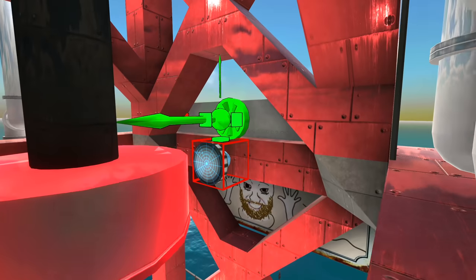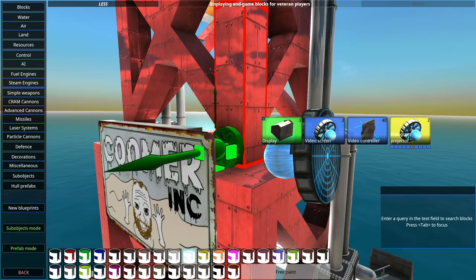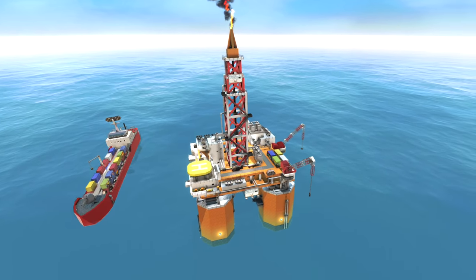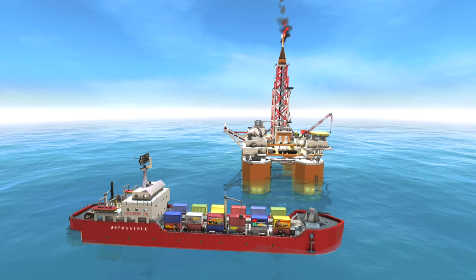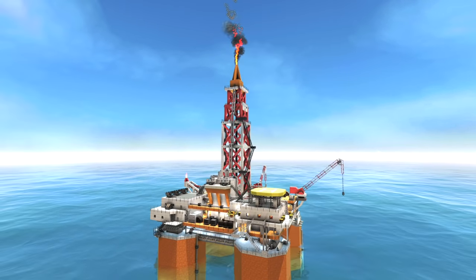Coomer Incorporated. Look at this — hello everyone, I'm still here. Drilling in hard to reach places. Here it is: the Coomer oil rig in all its glory. It's pretty big. The oil rig fits so good in with the cargo boop — it's like they were made for each other. It's part of my fleet now.